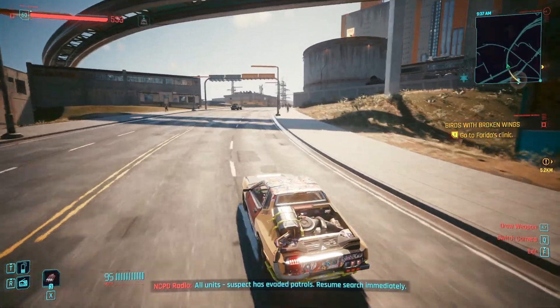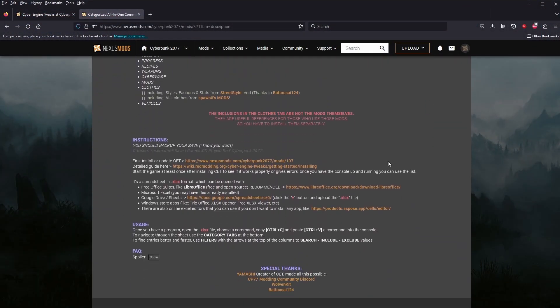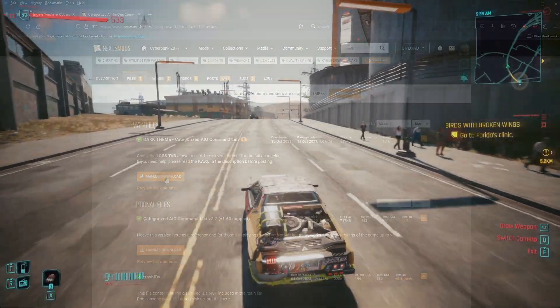The other thing I recommend you do before jumping into the game is navigate here and grab the console list of commands for 2.0. I use the dark theme one, which is the latest file. This one is very comprehensive and has a ton of stuff for you to play with, including a few commands I want to demonstrate.